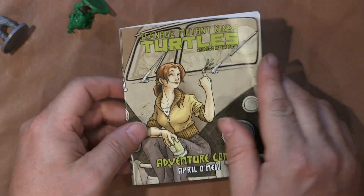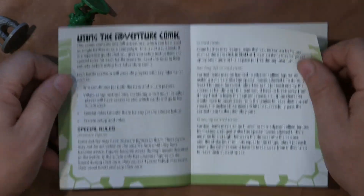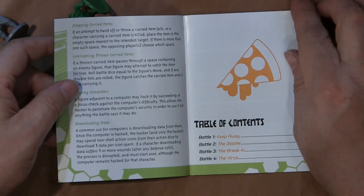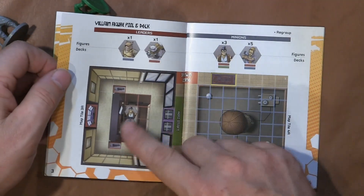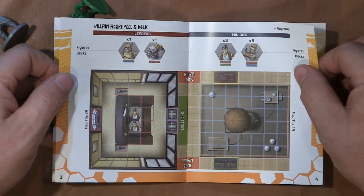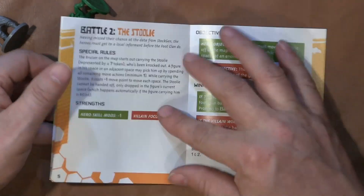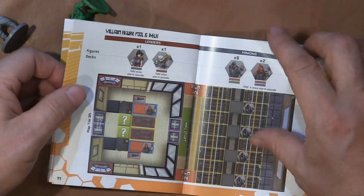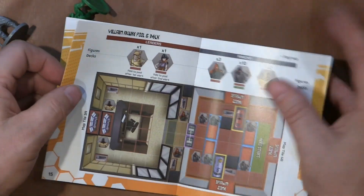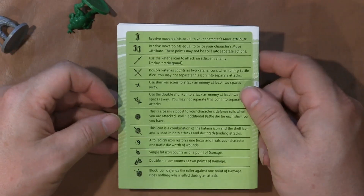Her adventure comic book uses special rules. It has the table of contents, objectives, and then map setups. Then you'll have your next scenario which has special rules and its own setup. There are a few different scenarios in here to use April. And there's a little cheat sheet on the back.